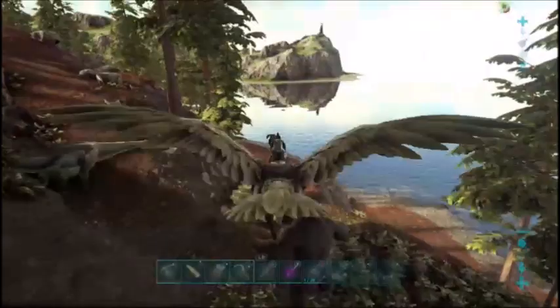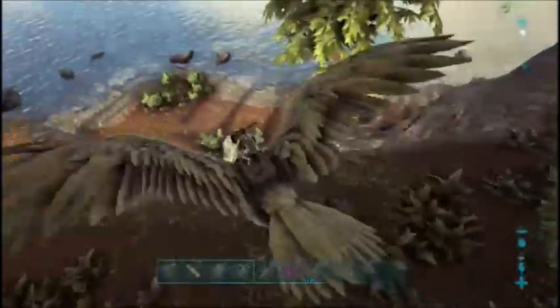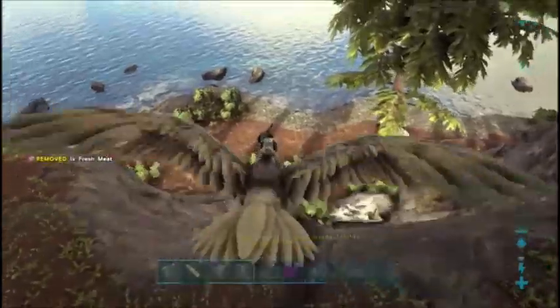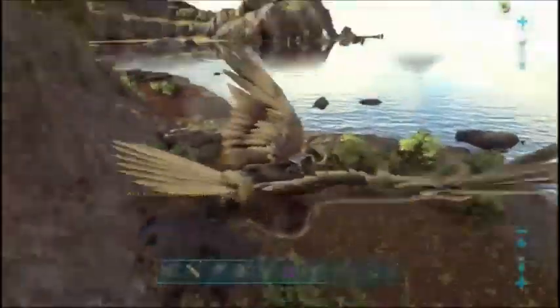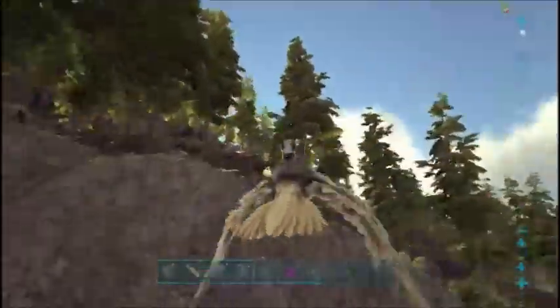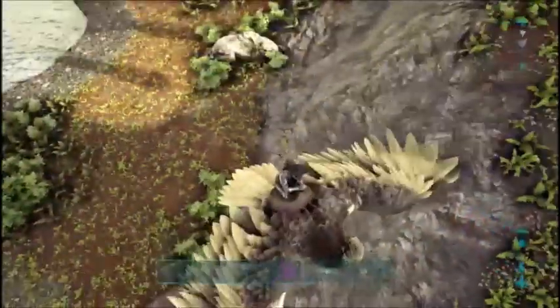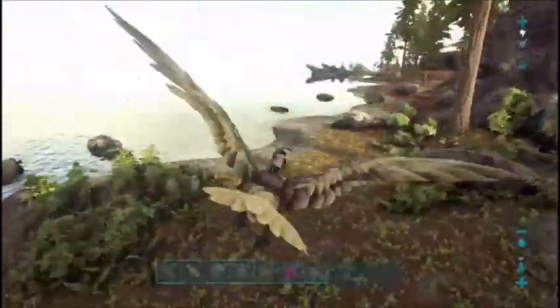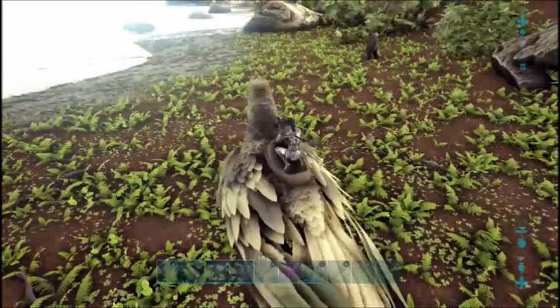We are getting close to the beach that we would need to get to. We may see if we can just drop her off down here — it looks pretty safe right here — so that way we don't have to worry about things being buttholes and trying to eat her. Is she mad at us? There she is. She's just chilled. We'll see what happens if we land, if she'll come at us, because these guys have a really big aggro range. Looks like we're good.